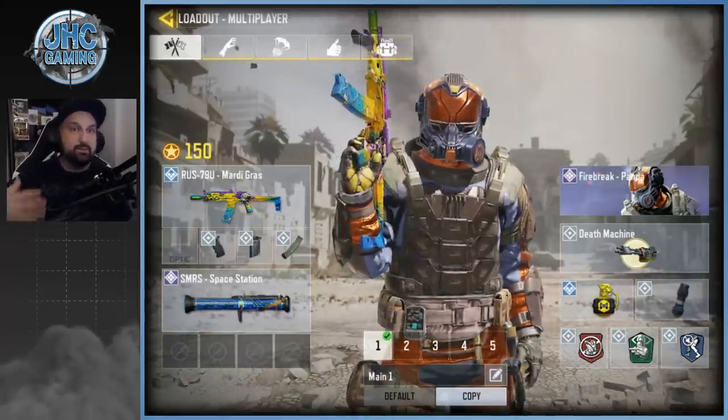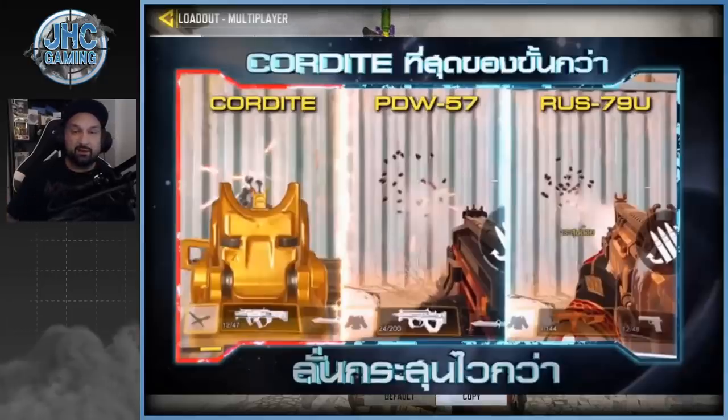There's a screenshot on Reddit comparing the recoil patterns of the Cordite with the PDW and RUS, showing the Cordite's recoil pattern as super tight while the PDW and RUS are less accurate. However, someone pointed out that in the screenshot they're actually hip-firing with the two weapons on the right, while the weapon on the left is aiming down sights — so the screenshot may not be a fair comparison. We'll have to wait for more accurate details when the weapon officially releases.